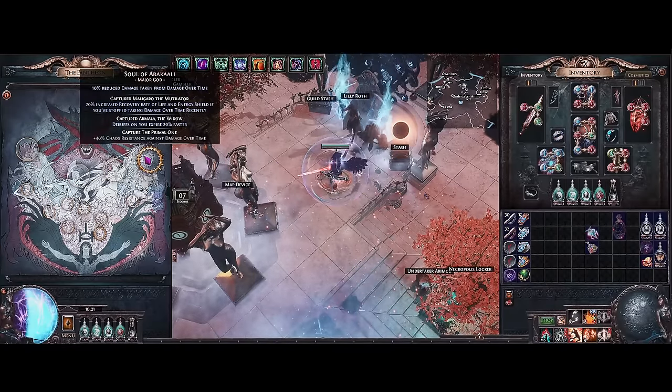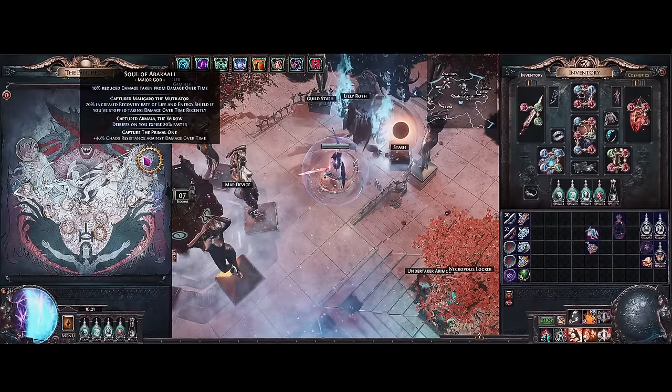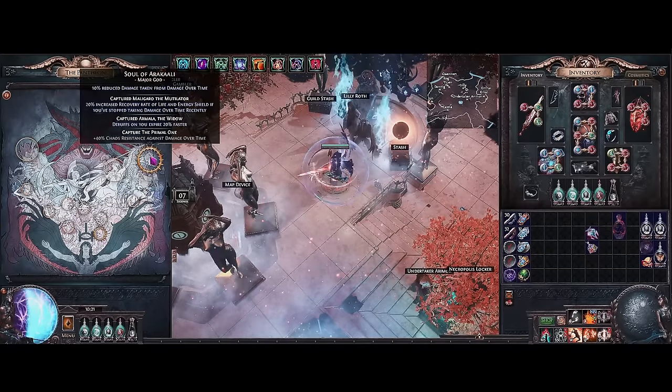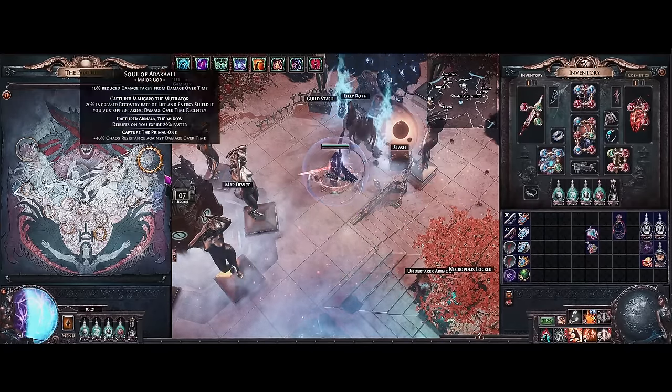For Pantheons: we're doing Soul of Arakaali, and then Ralakesh which takes care of Bleed. Pretty much it for Pantheons.